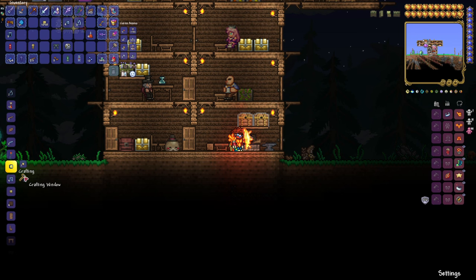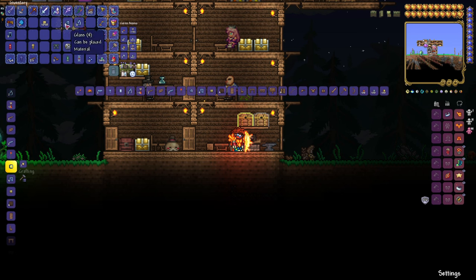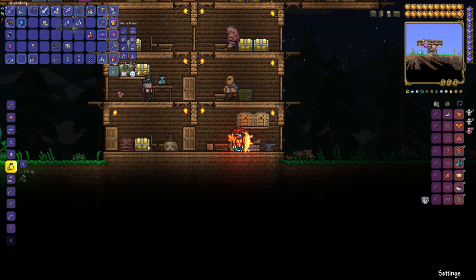Now secondly, while at the furnace, go back to your crafting window. You've got your glass right there. Click on that and you get two bottles per one glass. There you go — now we've got a bunch of bottles.